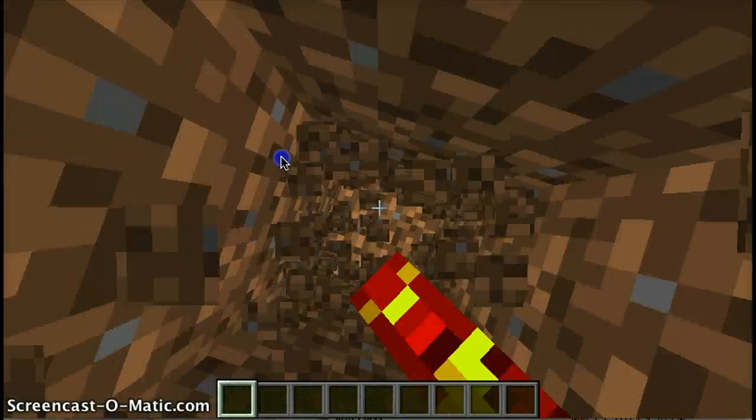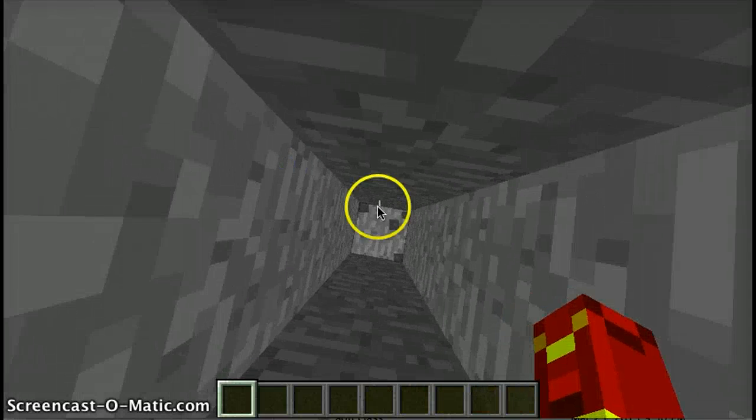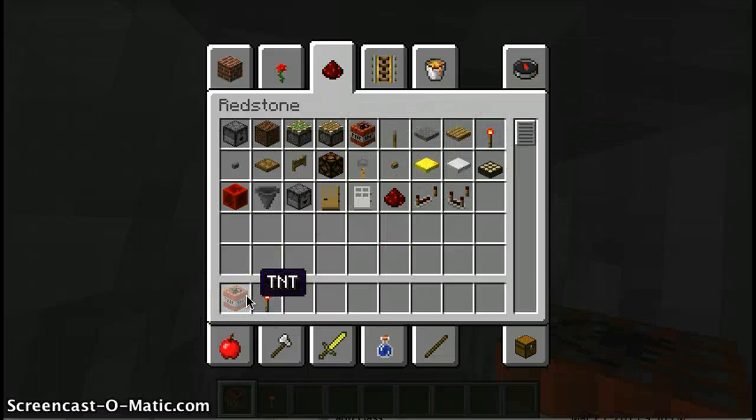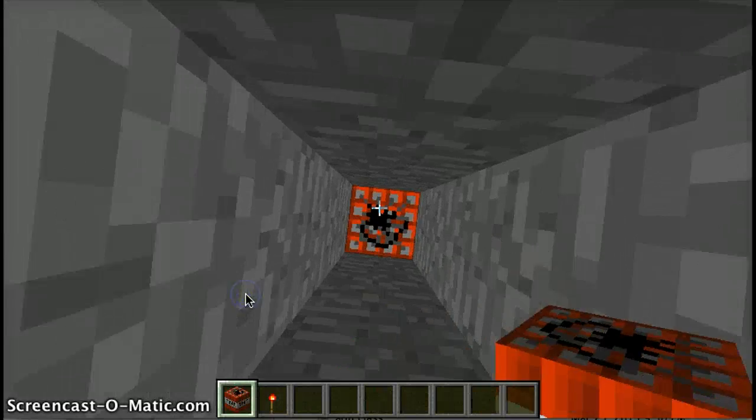To start making a black hole, you dig down, down, down, down and get some TNT. I normally use redstone torches to light my TNT, but you can use flint and steel or stuff like that.